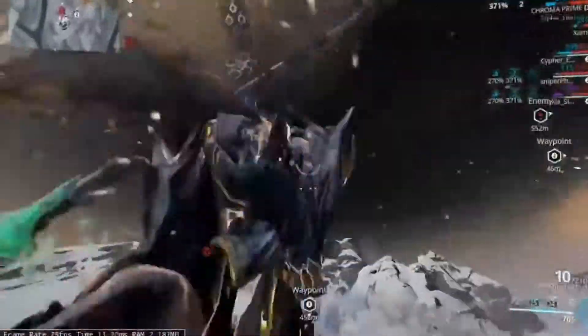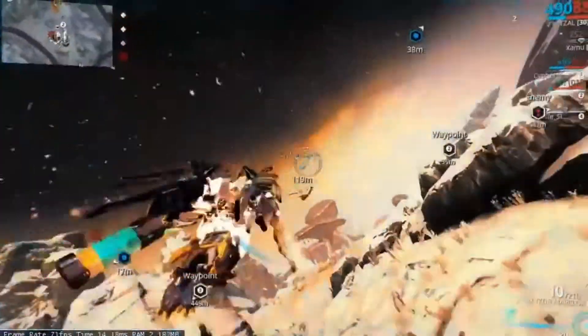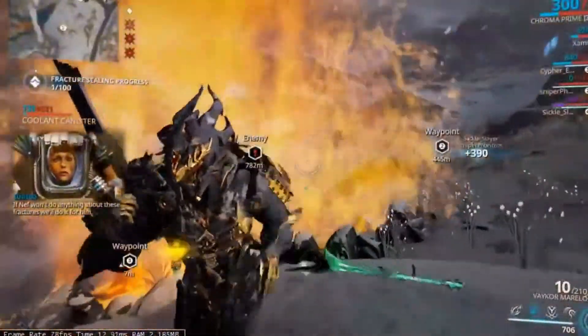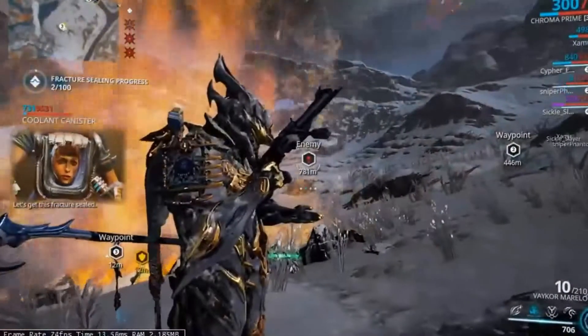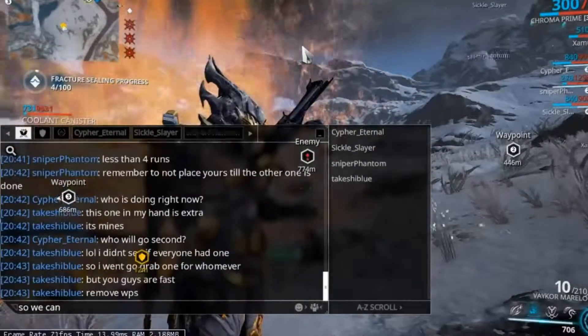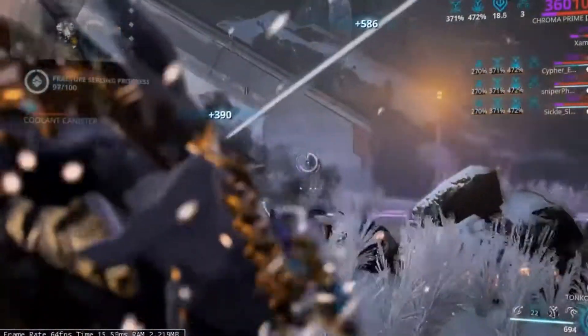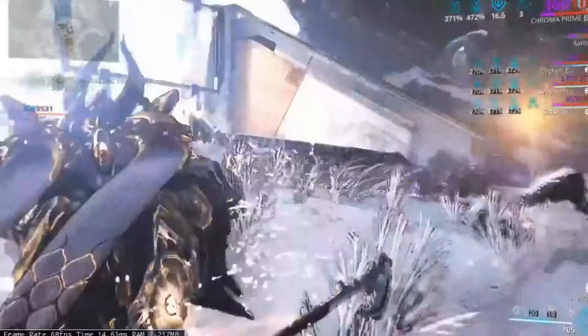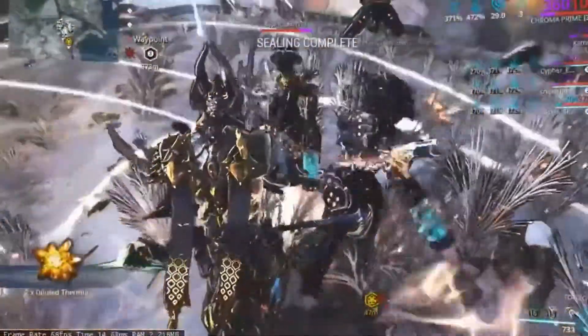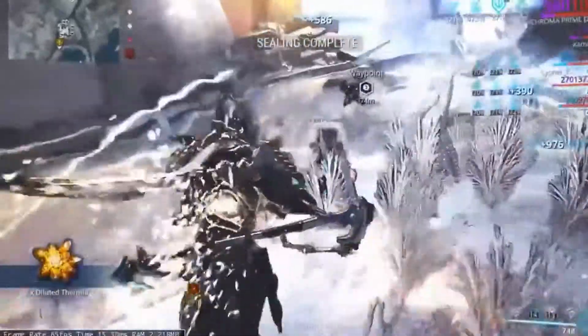That's why there are so many waypoints on the screen right now — me and the Nova are flying around marking fishers. As you go on and do this, you're going to have to use one canister for basically four fishers. If you do that, you get a bonus seven points.